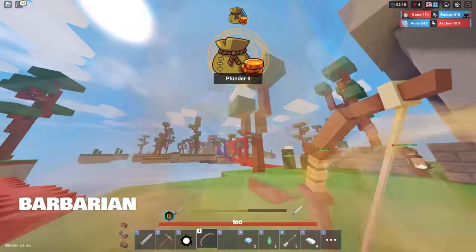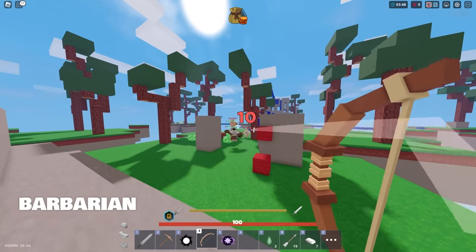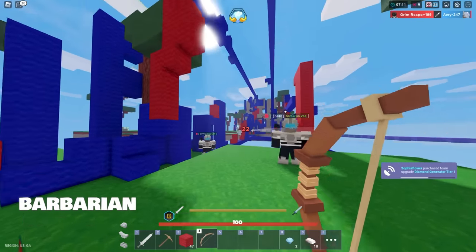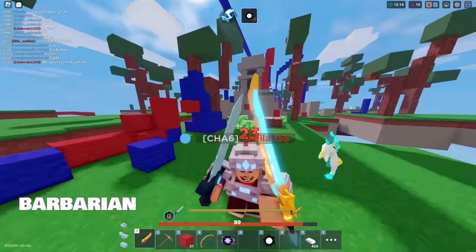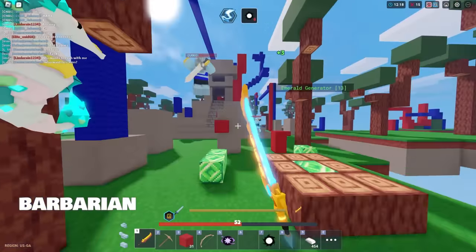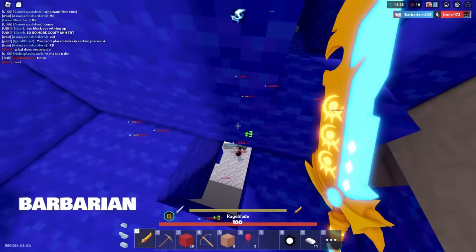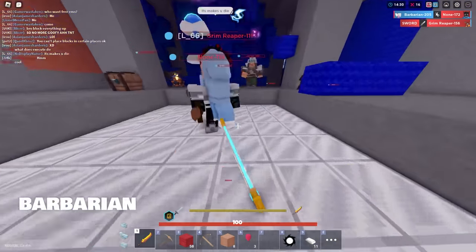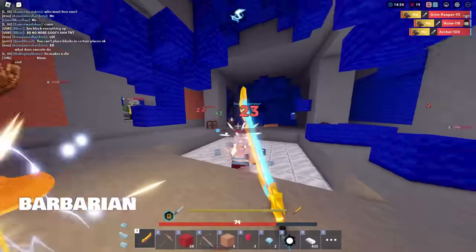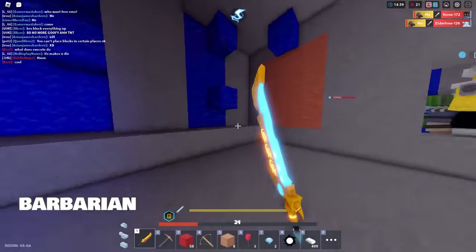Who doesn't like a Rage Blade? Barbarian has to be one of the most rewarding and punishing kits in the game, which makes it even more fun — it's almost like a game within itself. With Barbarian, you can't buy swords. You can only earn better swords by causing damage to enemies and gaining rage. Once you gain enough rage, you earn a better sword, all the way up to Rage Blade — going from wooden sword to stone sword, iron sword, diamond sword, and then Rage Blade. Once you have a Rage Blade, you're not only a big target, you're also one of the most dangerous kits in the game because the sword causes massive damage.